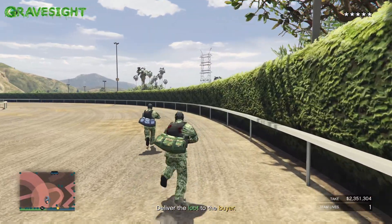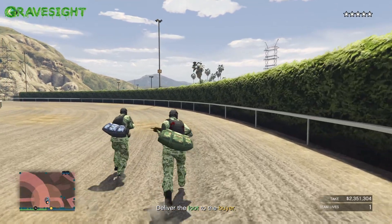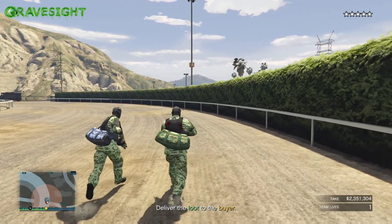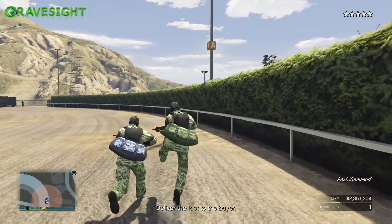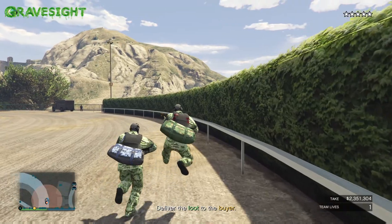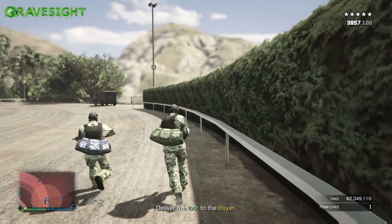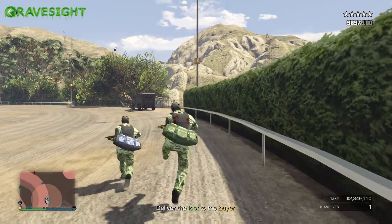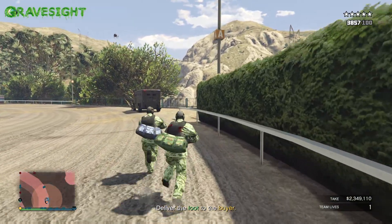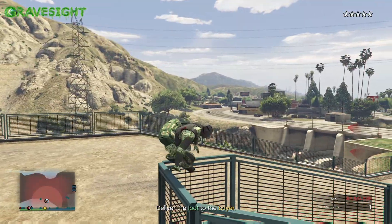There's going to be a SWAT van up here and a couple of SWAT dudes. Do not shoot them from far away — if you shoot them from far away, a whole bunch of other police officers are going to show up and you don't want that. Just wait until we get closer, eat some snacks, put on some armor, and then we're going to take out these dudes right here.